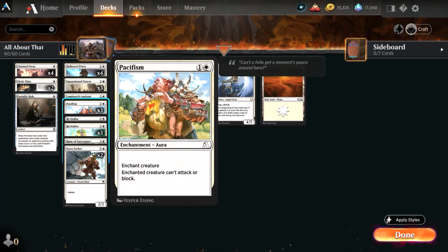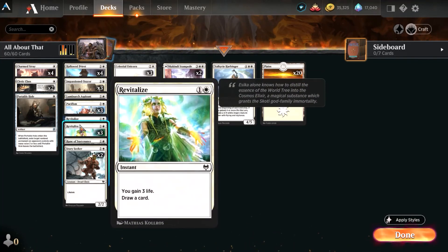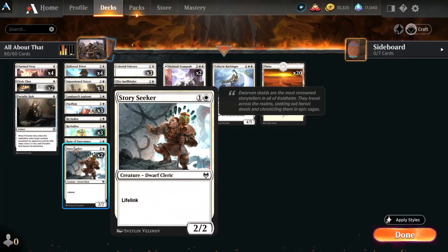Pacifism is basic general removal. We don't need to kill their creatures — we just need to keep them out of combat, and that's what Pacifism does. Revitalize may be one of those cards that gets cut later in more robust versions of this deck once we're able to draft, but for now gaining three life, proccing a life gain trigger, and drawing a card is pretty darn good. Rune of Sustenance: we don't have a lot of creatures in this deck that we want to have lifelink and don't, but there are a few — particularly Hollow Priest, which makes it a self-fulfilling prophecy. Be forewarned though, that also puts an even bigger target on Hollow Priest's back, so it might be better to save it for some of the higher-end things.